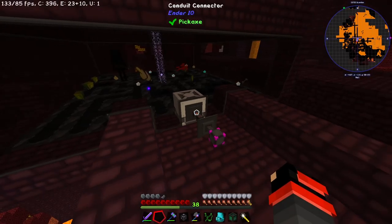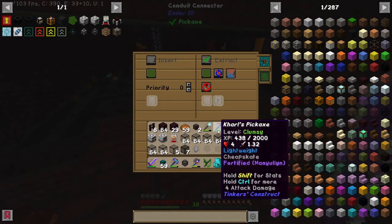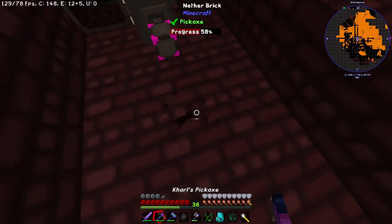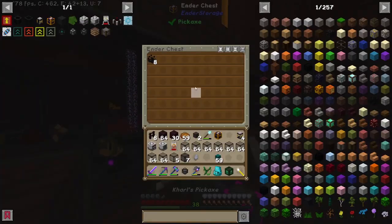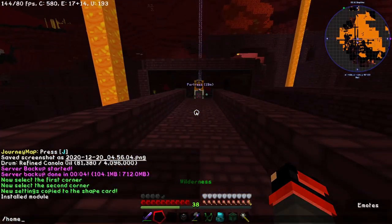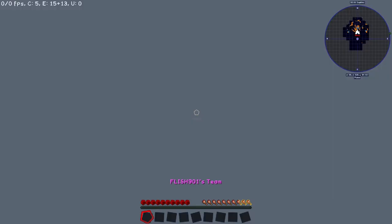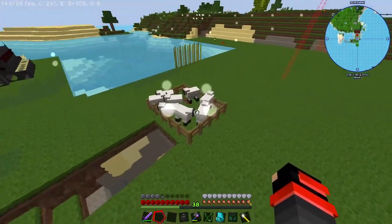We'll have this extract thing — have this to extract, always active, and into our ender chest that is connected to the overworld. We'll have that to insert. Let's pull that out and into the chest. So we got this done. We'll also make a mob farm in the overworld, so let's do that. This will actually produce a lot of gold from the gold nuggets I'll be finding.